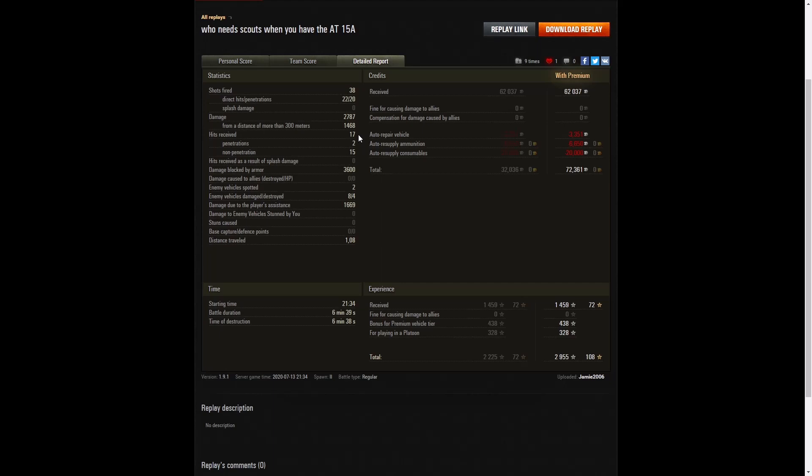17 hits received from the enemy, only two of which actually penetrated — 15 non-penetrations. One of those penetrations came from the ARL V39 who was firing into his side — that's why he got that round in. The other round looks like it actually went in through the weak spot, the cupola, and that's how it got through.